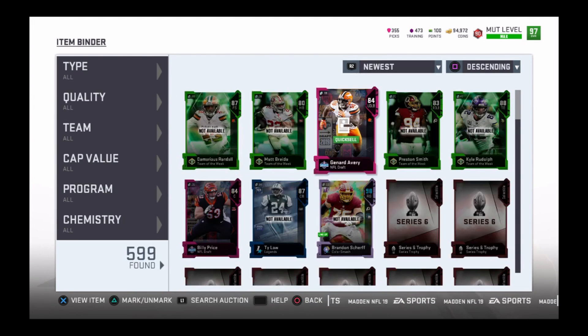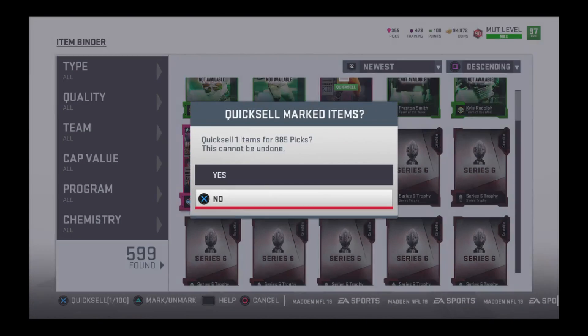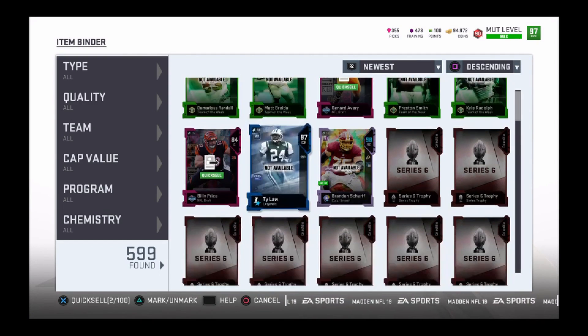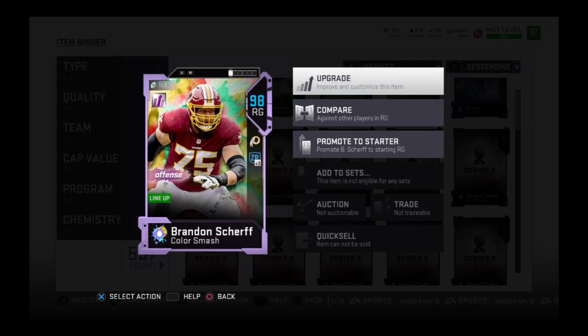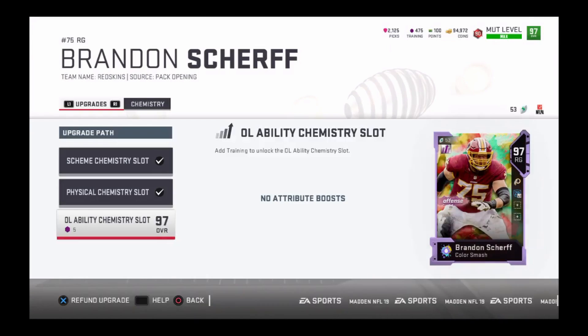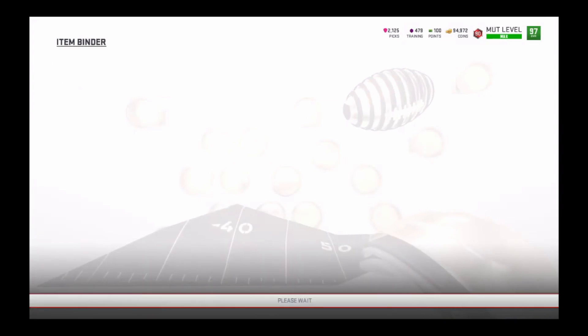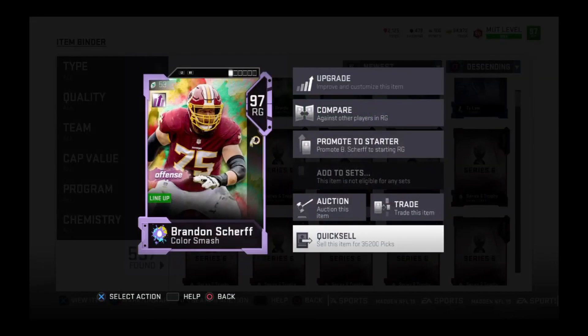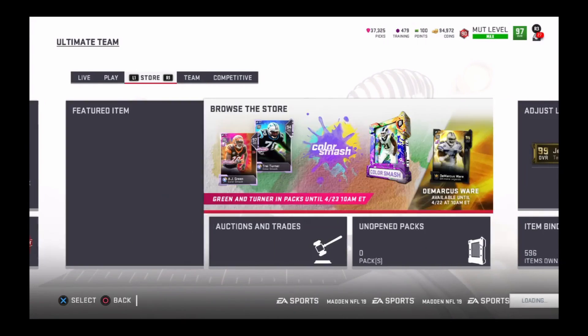you could potentially make a lot of coins. I already made 600k on my other account, and on this one I made 300k. You could turn those picks into coins, but you gotta do this fast before they patch it. There's only like 10 of the 97 overall Easter Color Smash cards in the game, so the chances of you getting this is like 1 out of 10, maybe 0.5 out of 10.